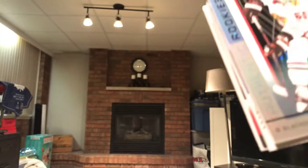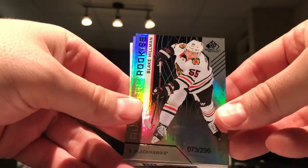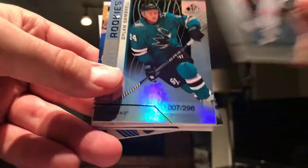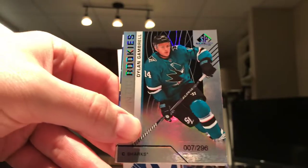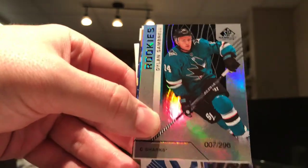Here's our first card — we have the Blake Hillman, number 296, rookie authentic. Next card, also number 296, we have the rookie of Dylan Gambrel.